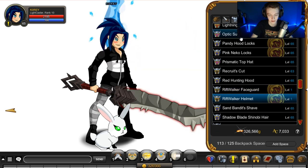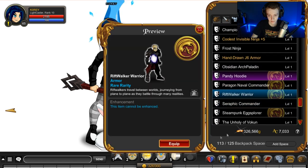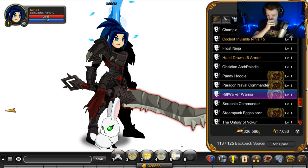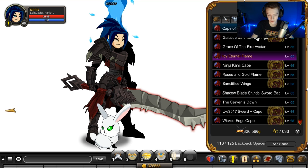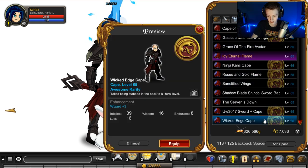I'm going to unequip everything so we can see what the items look like individually. We have the Rift Walker Warrior armor — here's the female version of it. There's also a male version which I'm sure looks a little bit wider; that's normally how they change it up. Now I'll leave the armor on for the wings because that's supposed to match.